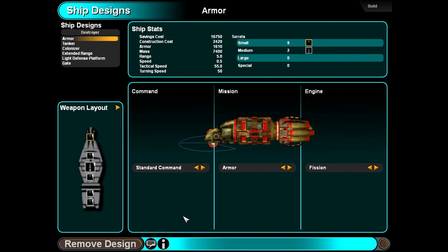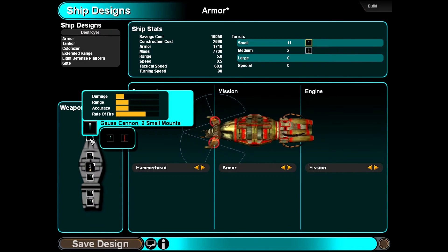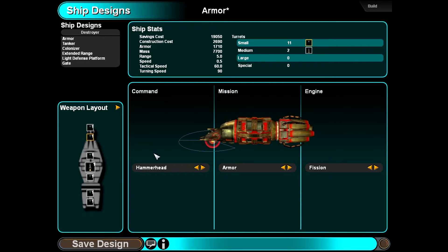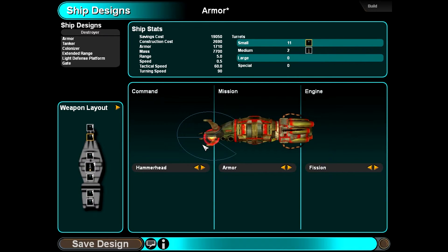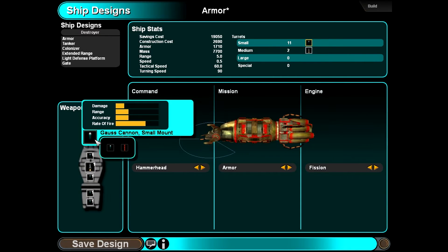We'll start with the Command section — that's the front of your ship. Since we researched a previous tech, we can actually switch what command module we use. We can switch this to a Hammerhead Command — the benefit of a Hammerhead is it now has two guns on the sides and one underneath. I'm going to have the top ones with point defense lasers, actually. We're going to keep these all Gauss because I can actually go back to the mission section and have at least some of them that way.